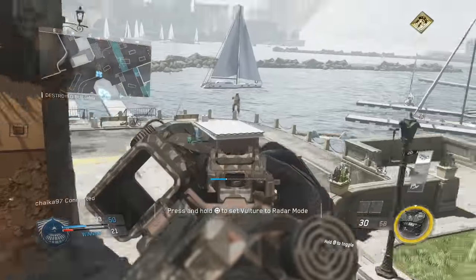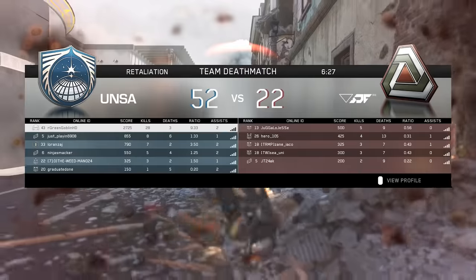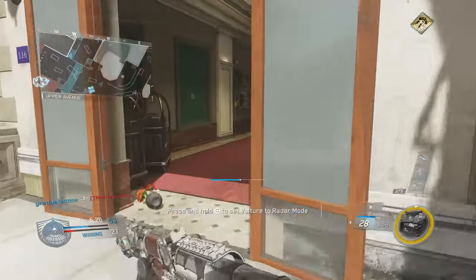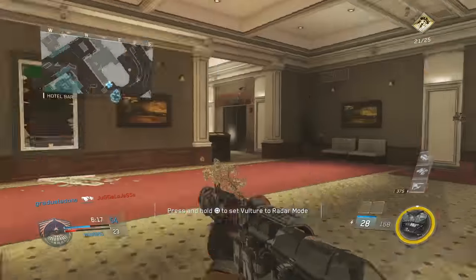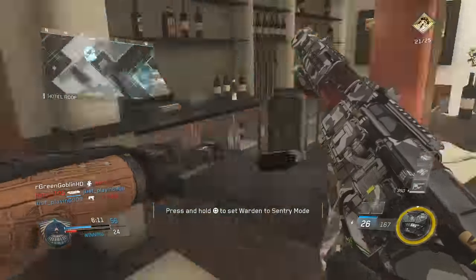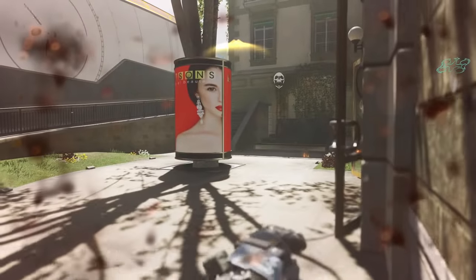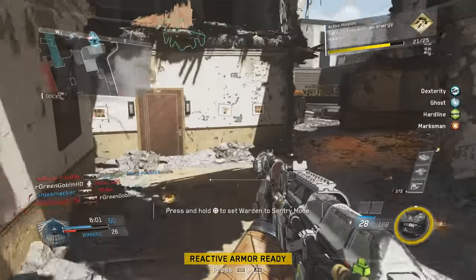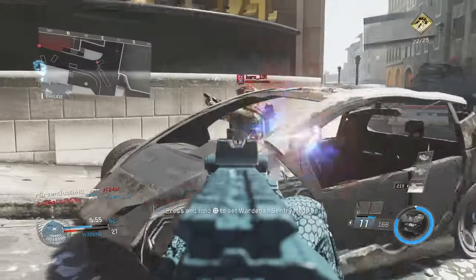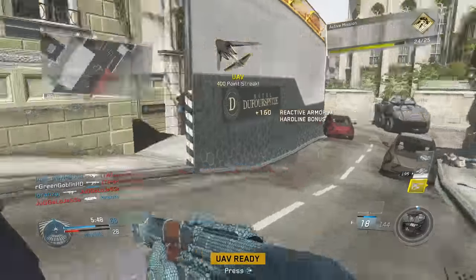The next tip: change your button layouts and mess around with your settings. I definitely recommend turning vibration 100% off — I even have the rumble packs removed from my Scuf controller. A lot of people like vibration because it feels like your bullets are hitting, but it can definitely mess up your shots. At first with vibration off it feels weird, like you're shooting plastic bullets, but in the end it pays off.